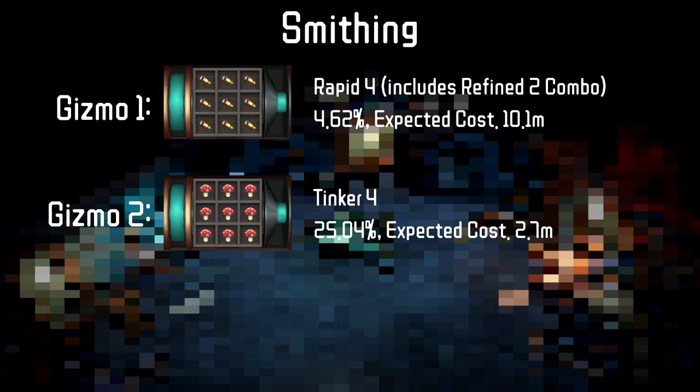Similar thing for Smithing — we want to make sure we get Tinker 4 on our Hammer, and if you're not going to be AFKing Smithing, make sure you get Rapid 4 as it drastically increases your XP per hour at the cost of AFK-ness.